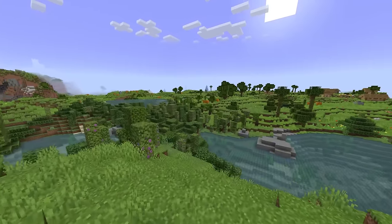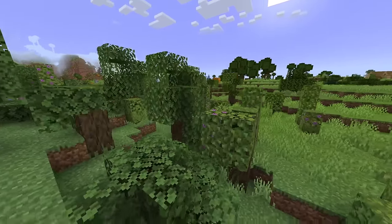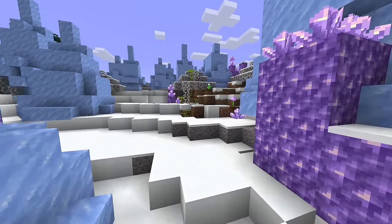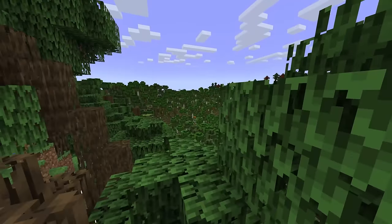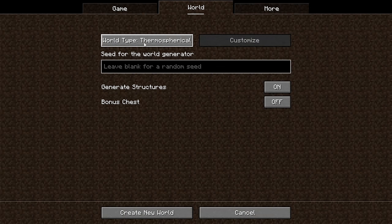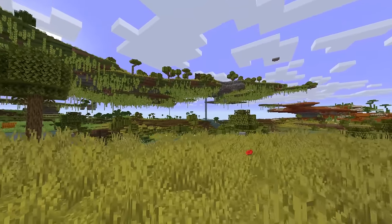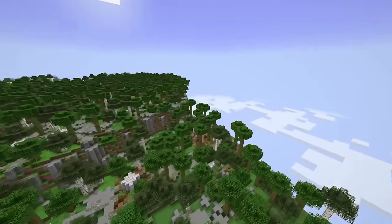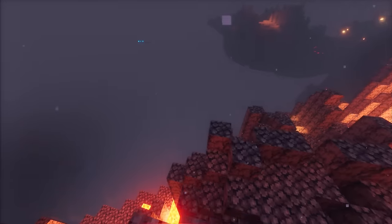For our next mod, we have Ecospherical Expansion. This is a world generation mod that provides quite a few different world generation presets. For starters, you can just use the default variant, which looks fairly similar except it'll add some more detail to the already existing biomes. But once you start selecting some of the other world generation types, things start to quickly change drastically. Most of these presets are going to provide floating islands of some sort, but depending on the preset you select, they're going to come in many different sizes. A lot of these presets even affect how the nether generates.